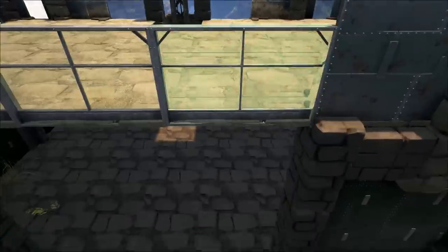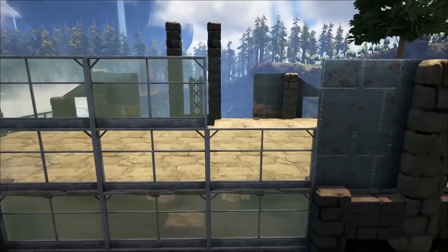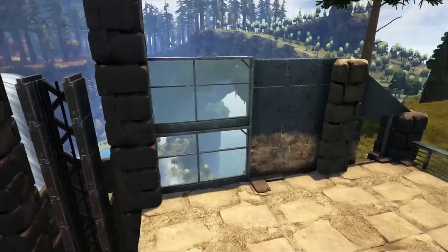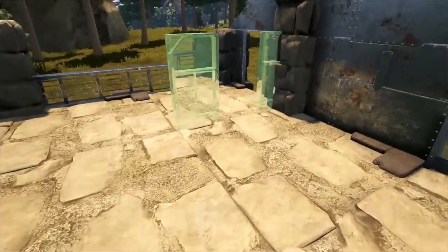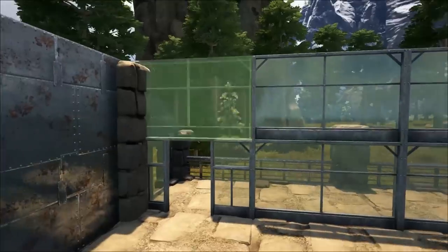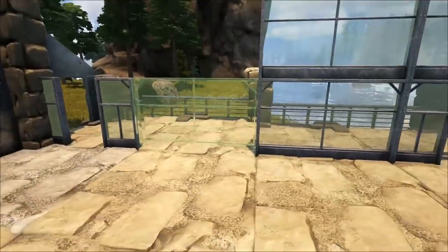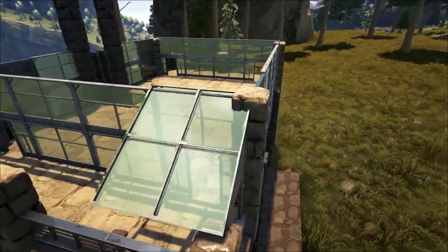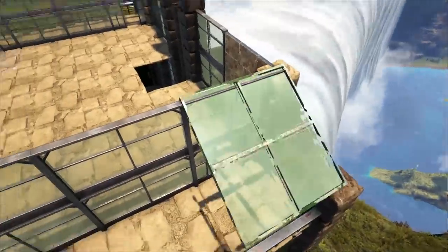Now time for the greenhouse glass. Go three across and then three across hanging below to frame in the entrance. Your second floor is two walls high. Do the same thing at the back, framing in that elevator platform. More greenhouse glass comes in here — door frames on either side and fill in the rest with greenhouse walls, then repeat on the other side. The sloped greenhouse glass roof will form the awning on top of the balcony — do it on both sides.